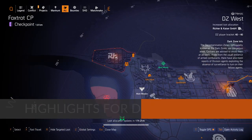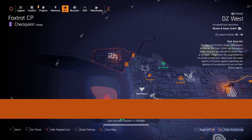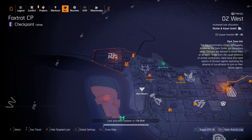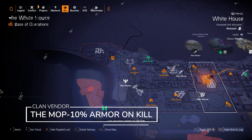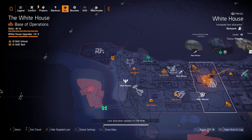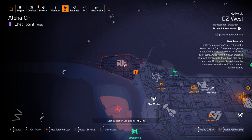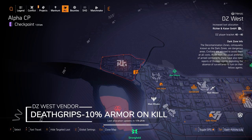Now we're over at the highlights for the Dark Zones and some vendor highlights for this week. For the vendor highlights, we do have the Mop over at the clan — it's actually rolled pretty high. I think all I would reroll is the shotgun damage to max 15% shotgun damage. Over in DZ West, there's no DZ exclusive to farm for, but there is the Death Grips at the DZ West vendor this week.